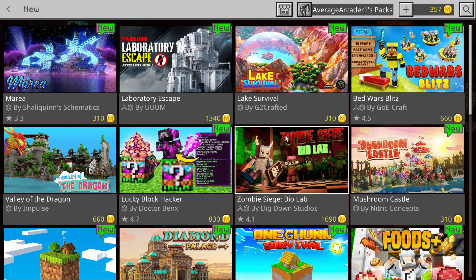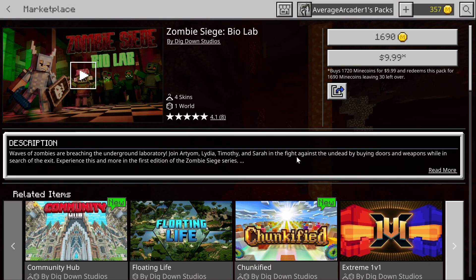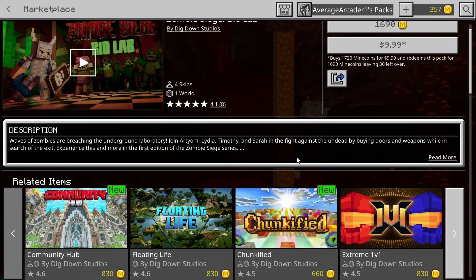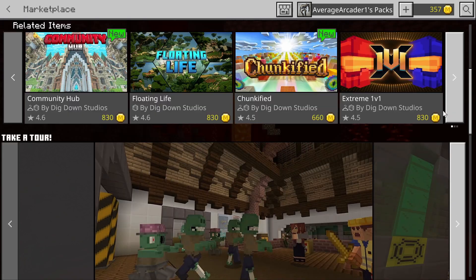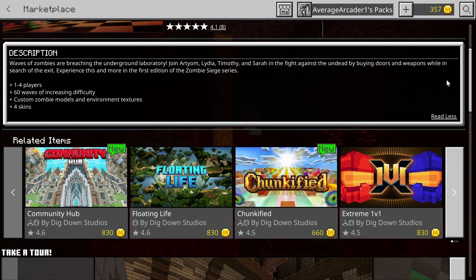Starting with the first one: Zombie Siege Biolab by Dig Down Studios. This is the first time I've seen this series from this particular studio. It looks very interesting — the description breaks it down as a horde mode where you're trying to fight off, I think, 60 waves of increasing difficulty, and the goal is to figure out how to escape while doing that.